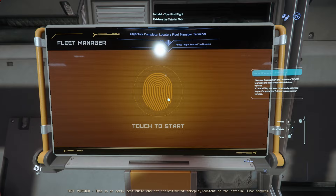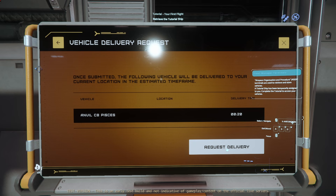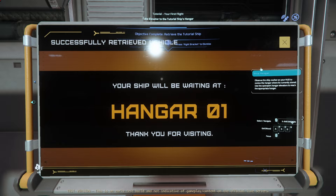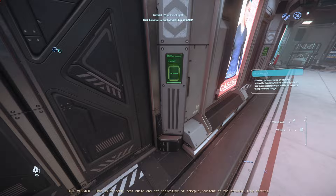I'm interacting with the terminal. A tutorial ship has been temporarily assigned to you — complete the tutorial to access your vehicles. And we got the Anvil Pisces! Freaking love this thing, man. This was my rental ship when I joined the game back in Invictus Week a year ago, and I've never stopped loving it. It really doesn't explain much — it doesn't explain delivery time or the whole process of claiming. Maybe you don't want to overwhelm. Hangar one, ship will be waiting. Retrieve tutorial ship.